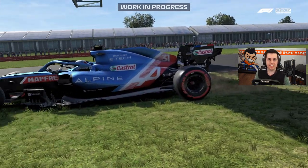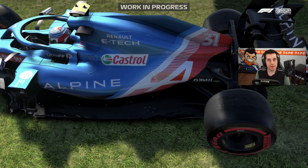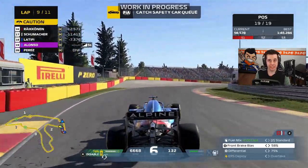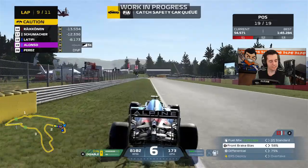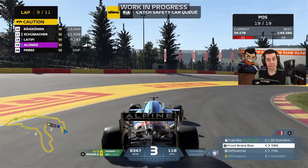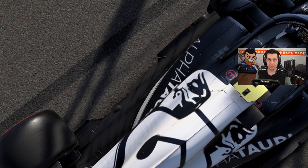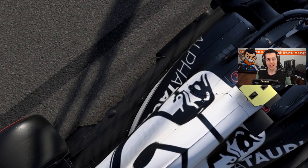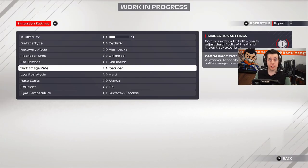Next up we have side pod damage as well as floor damage. These are a little more minor in terms of visual impact on the car, however they do have a handling impact — they'll make the car understeer more, just like the rear wing, and it just won't be pleasant to drive. The floor damage can actually have some big chunks taken out of it, as you can see on screen with the Alpha Tauri — you'll see a big chunk out of the floor, and you'll see it flying up in the sky whenever you hit somebody.